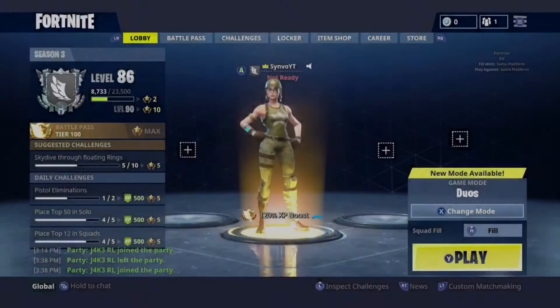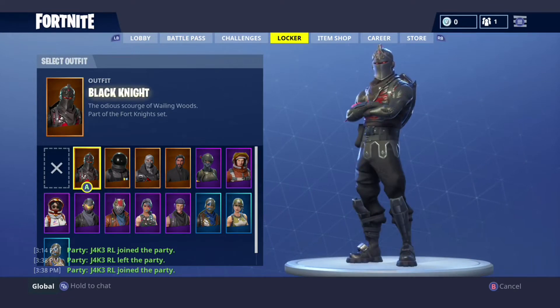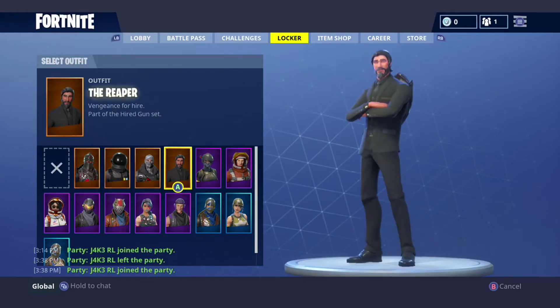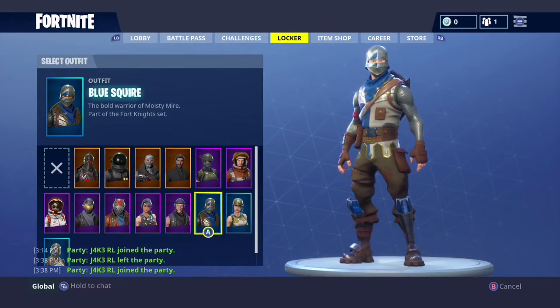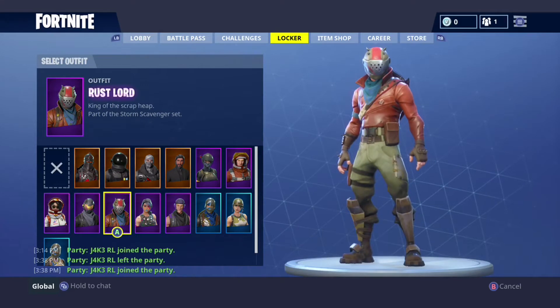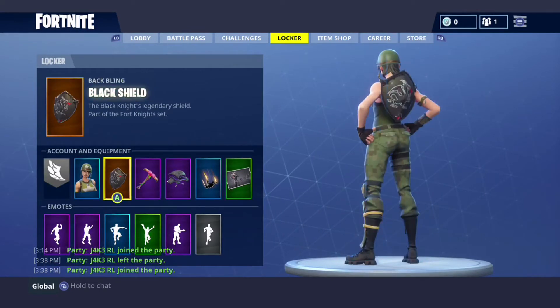Here I am in my Fortnite loading page, so I'm going to click on my locker and show you guys my skins. I do have a lot of Battle Pass skins. My first skin is the Black Knight, which was from the Season 2 Battle Pass. Then I've got the Dark Voyager, the Havoc, the Reaper, the Elite Agent, the Mission Specialist, and the Munitions Expert, which is actually my favourite. The Blue Squire, the Sub-Commander, the Twitch Prime skin, the Sparkle Specialist, the Rust Lord, the Rogue Agent, the Moonwalker, the Royale Knight — and that is it. Those are all my Battle Pass skins.